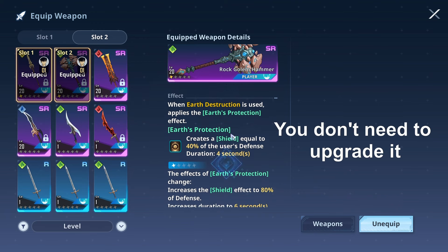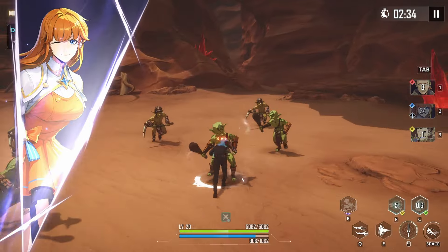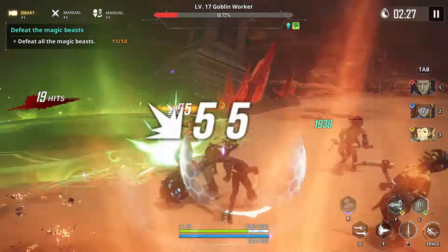This particular weapon gives you a shield that lasts for four seconds, but if you get another copy of it like I did, you can obtain a shield for six seconds. So with this combined with your dodges and normal stops, you will be able to obtain that reward quite easily.